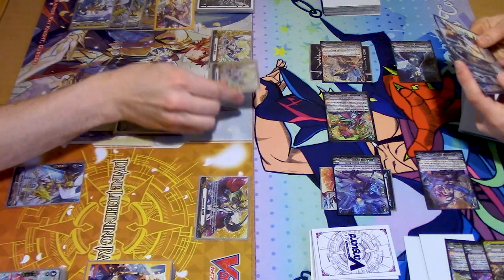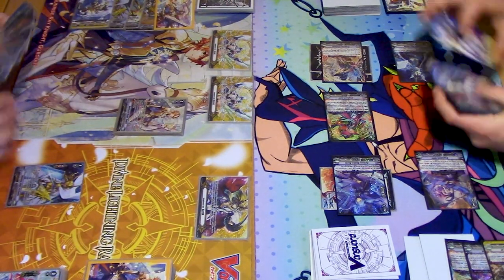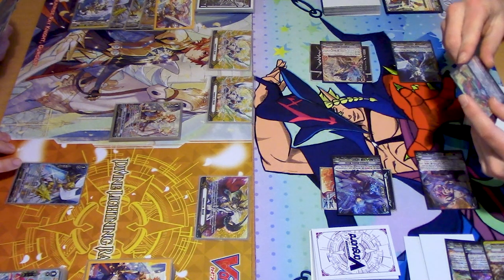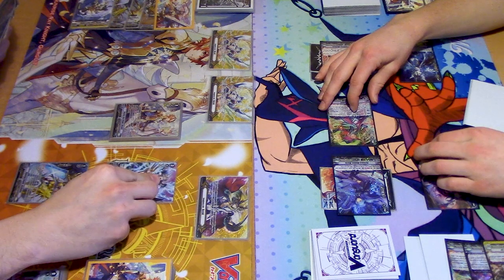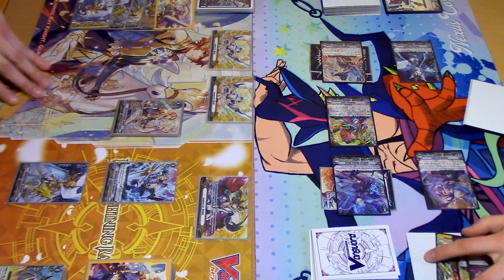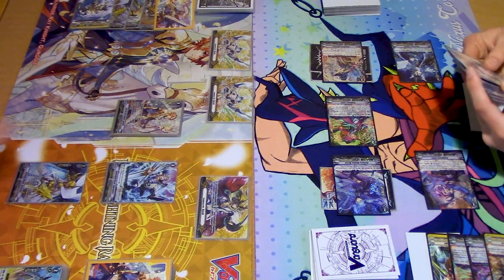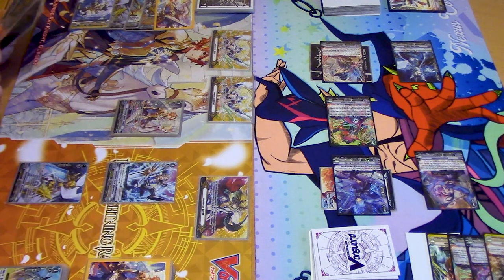Ride another Gurgit, get another gift. Call Sagamore — Sagamore's skill, this doesn't cost a counterblast. I thought it was four counterblasts like the original Dragabyss. Soul Blast one, draw a card. Read your cards, kids.